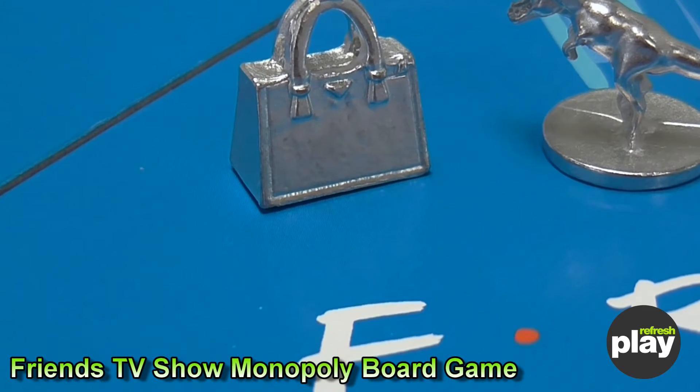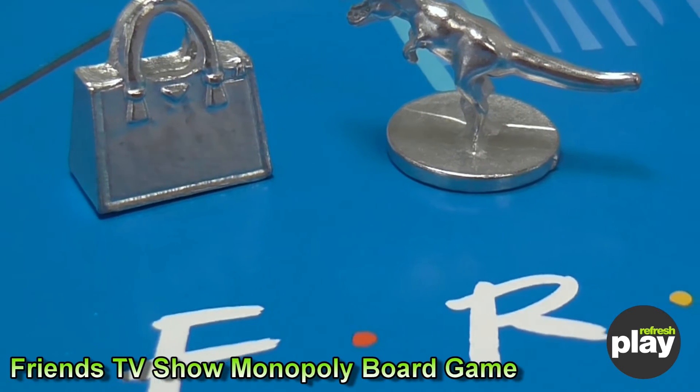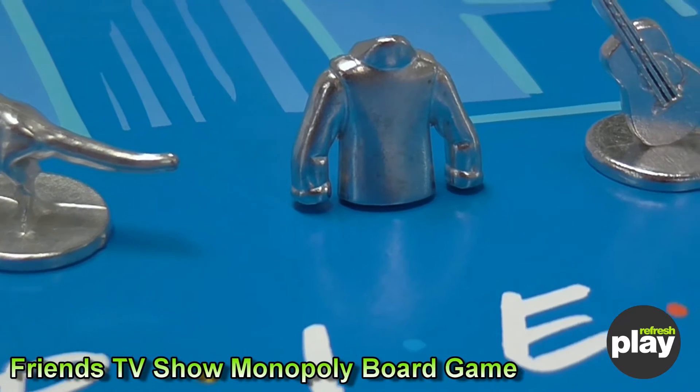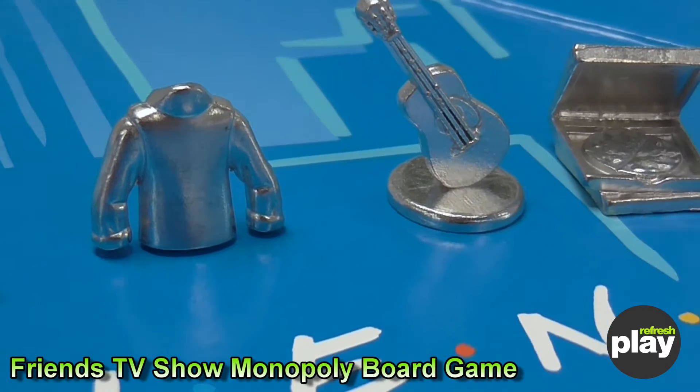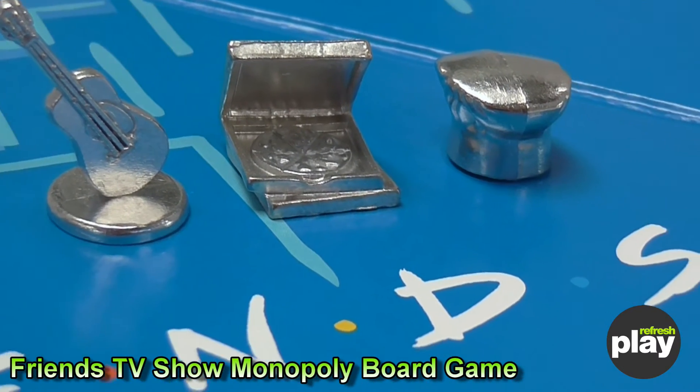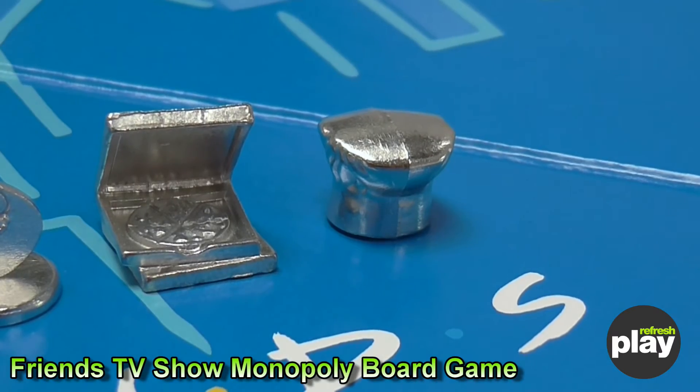So we're going to have a closer look at the tokens. There's Rachel's handbag, Ross's dinosaur, Chandler's sweater shirt, Phoebe's guitar, Joey's pizza, and Monica's chef's hat.